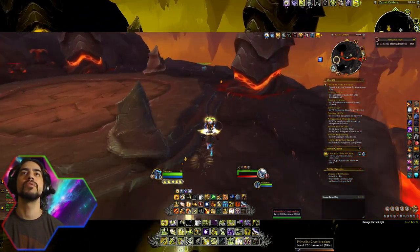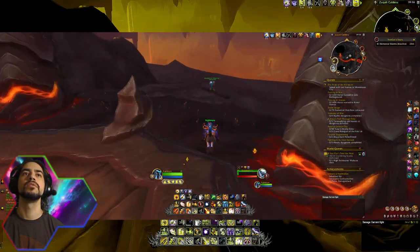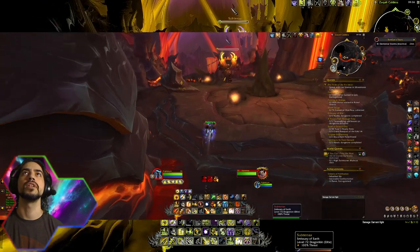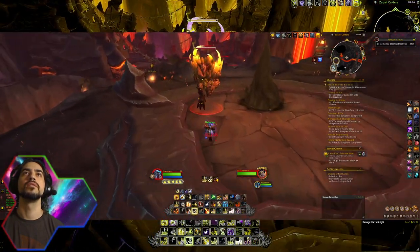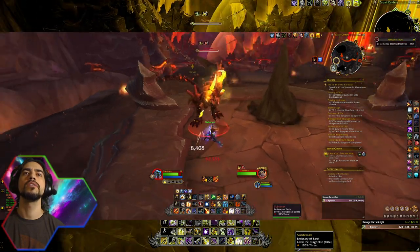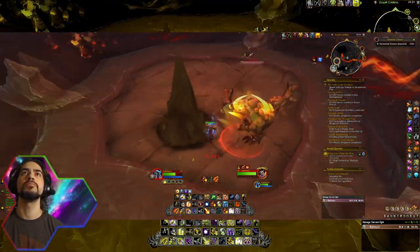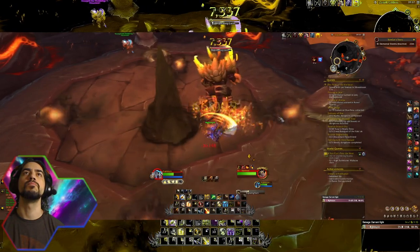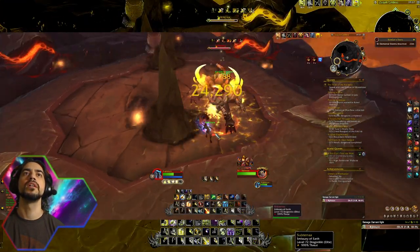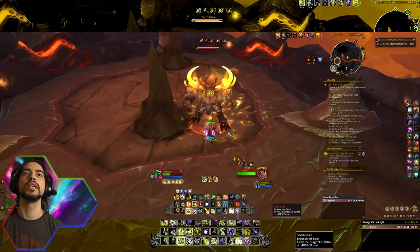Oh, he's dying. Don't die, bro. Here, I got you. My bad, I'm not seeing friendly nameplates or anything. I don't know if there's a way he can maybe break these like that boss does — he does a Rupturing Earth ability there. I think that's what's summoning him.